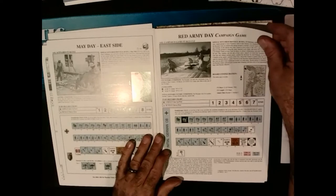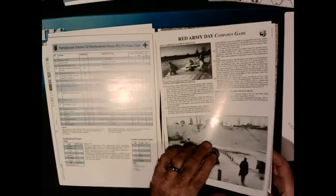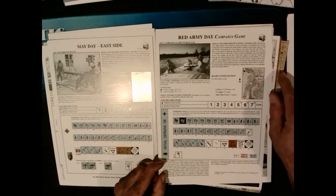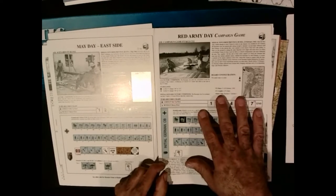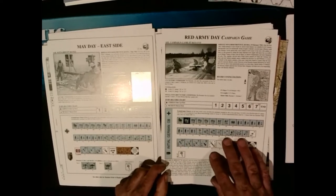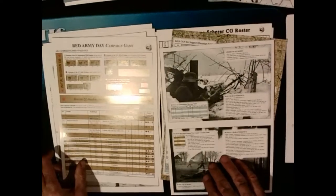There are two campaign games. The first takes place in the winter — that'll be the early battle. Something I really like about Camp Group Sheer and LeFranc Terror in particular is they give you scenario cards for the campaign games. So it's not just a little list — you actually see what you start with other than what you're purchasing. All this is campaign game one material to make your life easy.